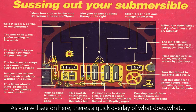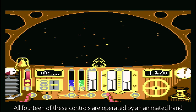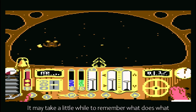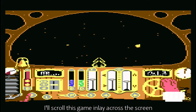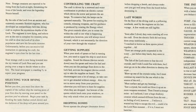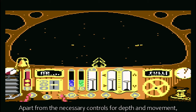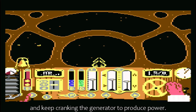As you will see on here, there's a quick overlay of what does what. All 14 of these controls are operated by an animated hand, which adds a bit of interest. It may take a little while to remember what does what, but once you've got accustomed, it becomes pretty straightforward. I'll scroll this game inlay across the screen, and if there is anything you'd like to read, you can always pause the video. Apart from the necessary controls for depth and movement, you also have to manually pump air down occasionally and keep cranking the generator to produce power.